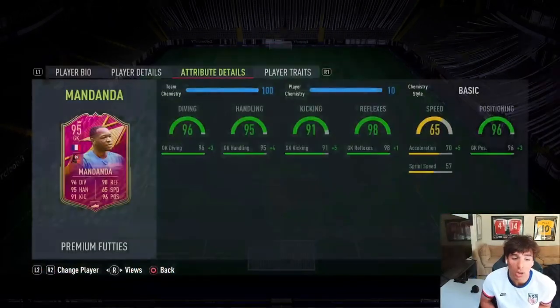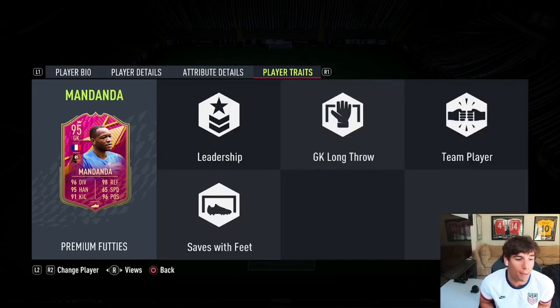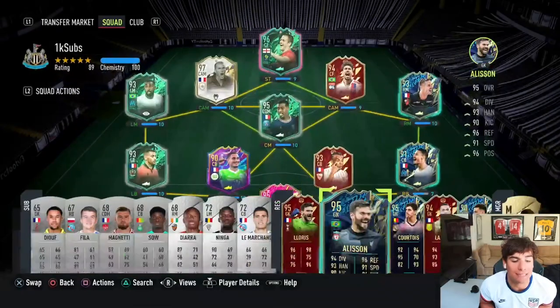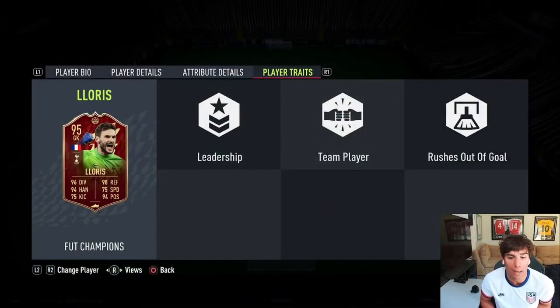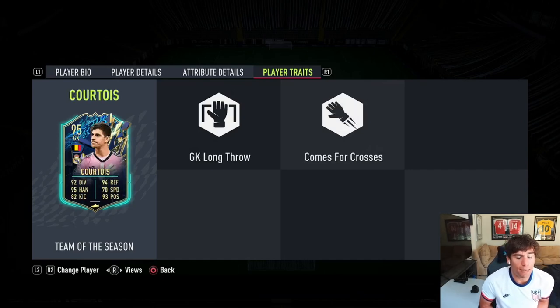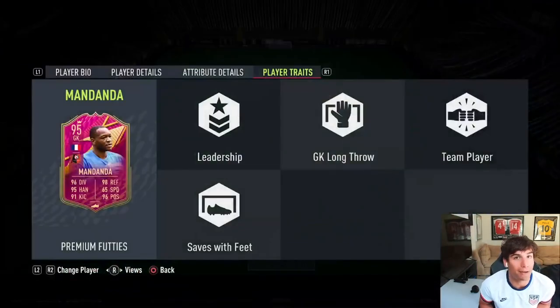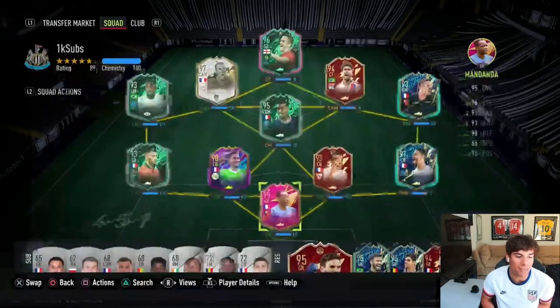The biggest thing with this card is the links and also great goalkeeping positioning - I thought he was in a really good position all the time. Traits wise: big leadership, goalkeeper long throw, team player, and saves with feet - that save with feet trait is really important. Rushes out of goal would be nice but he has four traits versus the others who have two or three, so the quantity of traits is really going to help with animations.